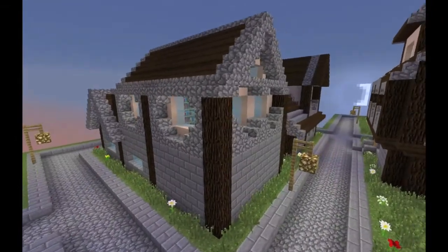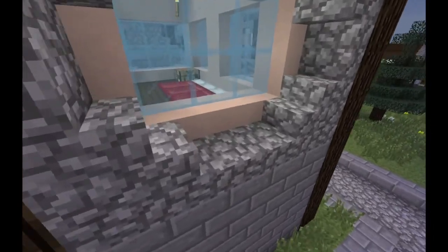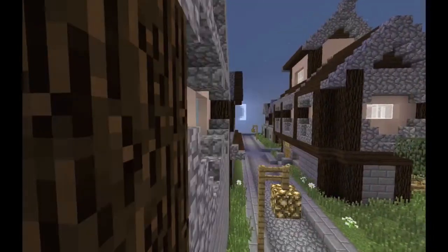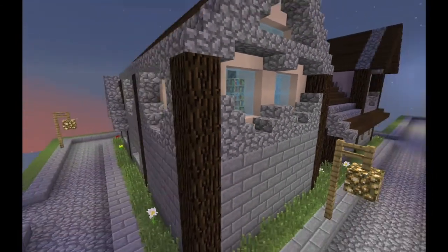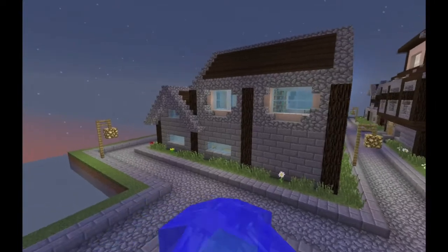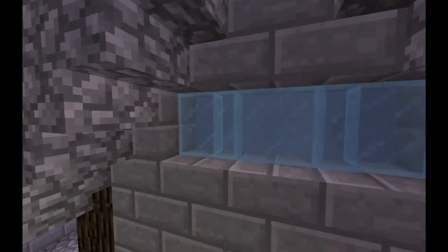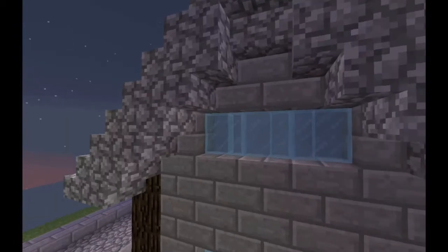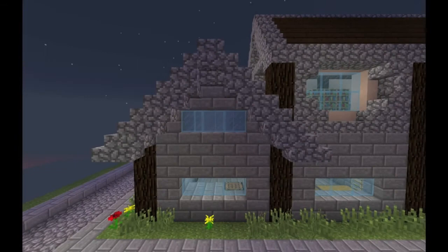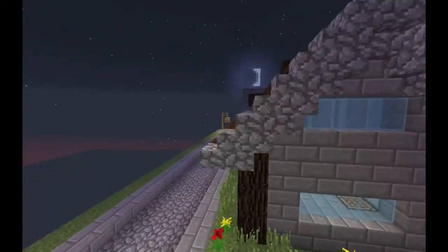Moving along, we can also see that the houses in this section are a bit different. They have these upper levels which are made of white stained clay, which gives this sort of pinky wall, which is just a nice extra texture in the village. As well as this, there's also these false windows here, which give the illusion of more space, but in actual fact just have a solid packed ice block behind them, to give a sort of frosted effect, but also make them unable to be seen through.